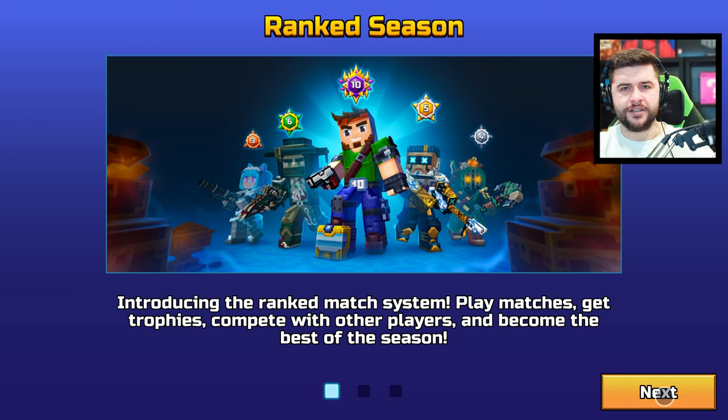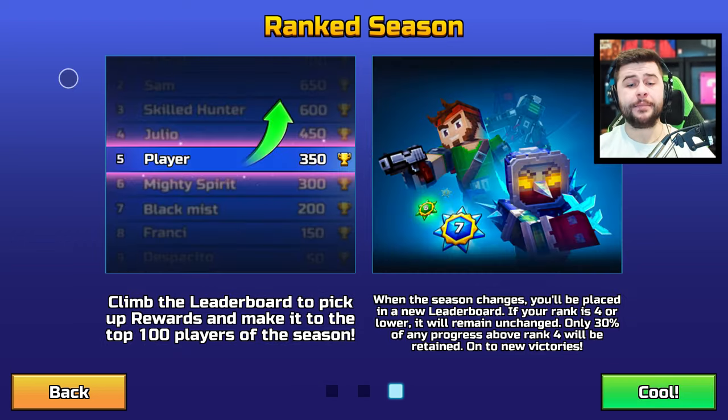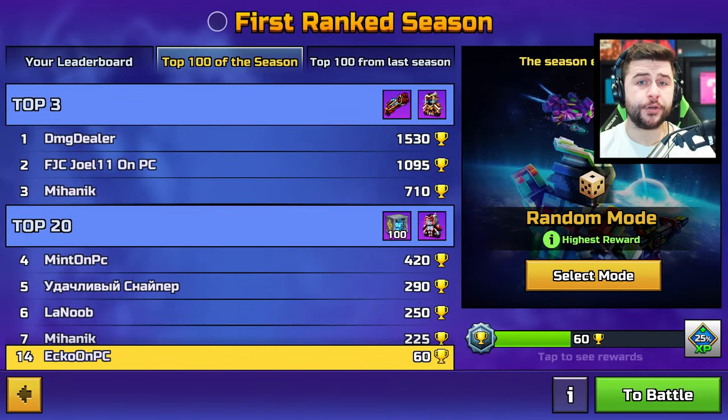It looks like one tournament season lasts one pixel pass. Win ranked matches and get trophies. However, the higher your rank, the more trophies you lose in case of defeat. Fill the progress path with trophies to earn rewards — you'll get more trophies for winning in the random modes. Find the leaderboard to pick up rewards and make it to the top 100 players of the season. When the season changes, you'll be placed in a new leaderboard. If your rank is four or lower, it will remain unchanged, and only 30% of any progress above rank four will be retained.